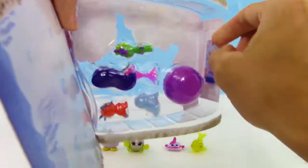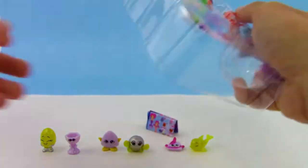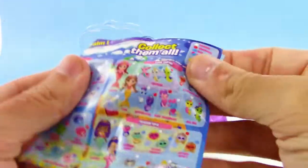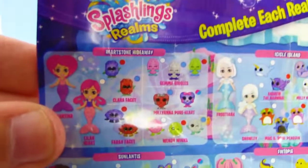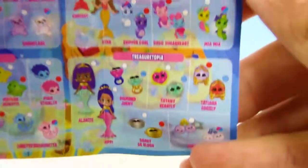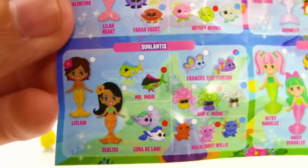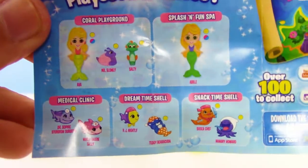Let's go ahead and check out the Realms multi-pack. We got a checklist — cool! There are all kinds of characters, and I think there's one hidden inside that shell as well. The Splashlings Realms have different realms and we're supposed to complete each and every one of them. That was Icicle Island, and we got Treasure Topia — we got Epee the mermaid from Treasure Topia, so cool!